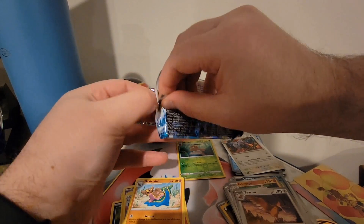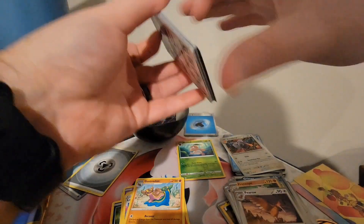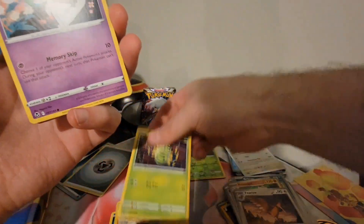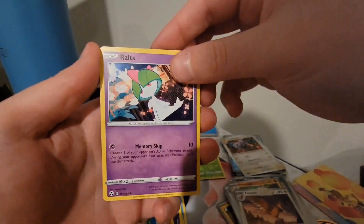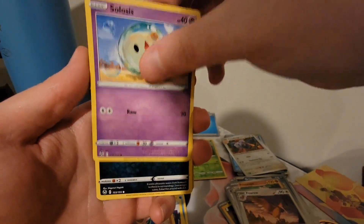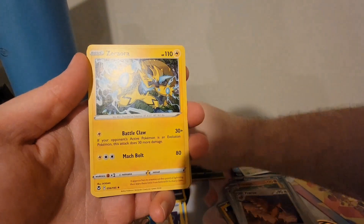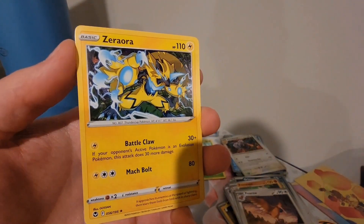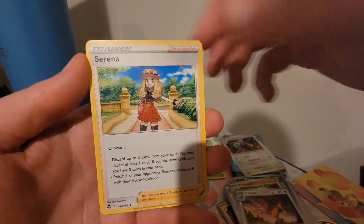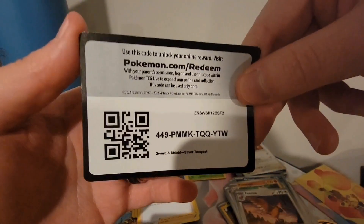Silver Tempest. Spinarak, Rolycoly, Croagunk, Clodsire, Zubat, Reverse Holo Croagunk, Zeraora — I think that's my first Zeraora, not the V-Star, it's about this side — Serena, Drifblim, Worker. QR code.